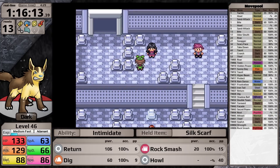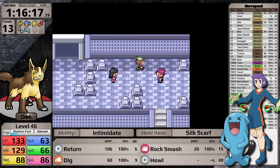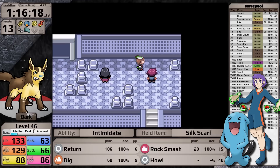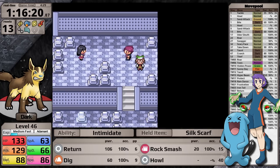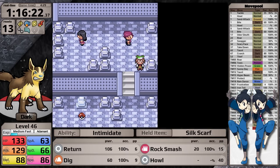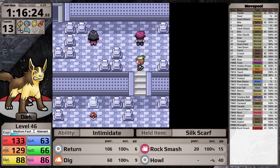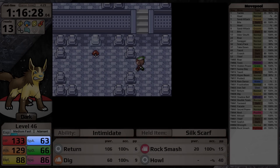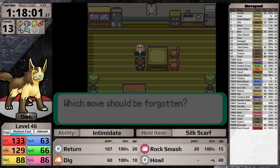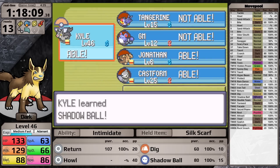On my way to Lilycove City, I stop at Mount Pyre to do the extended section and obtain the TM for Shadow Ball. In Generation 3, ghost moves are physical, and I figure this will be the best go-to move against the upcoming gym leaders Tate and Liza, as well as Phoebe in the League. It feels wrong using a Ghost move on a Dark-type Pokemon, but my special attack is less than half my physical attack. In Lilycove City, I talk to the Move Deleter to finally get rid of Rock Smash, replacing it with Shadow Ball.